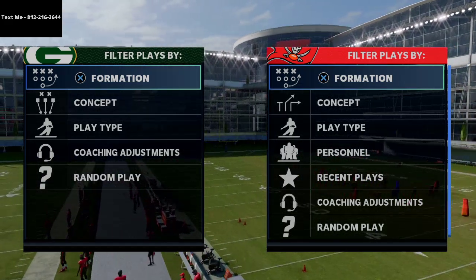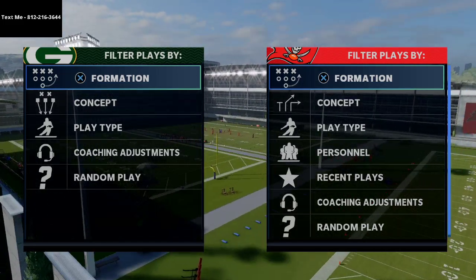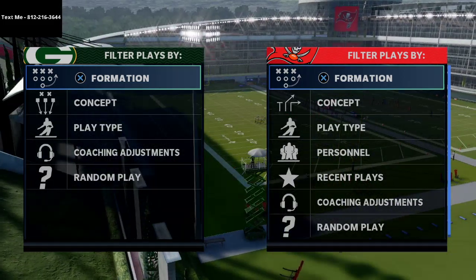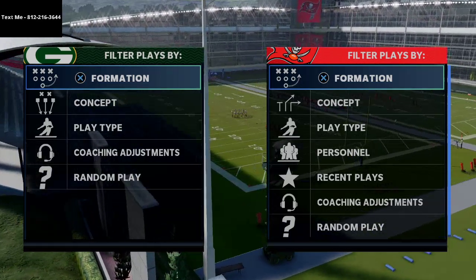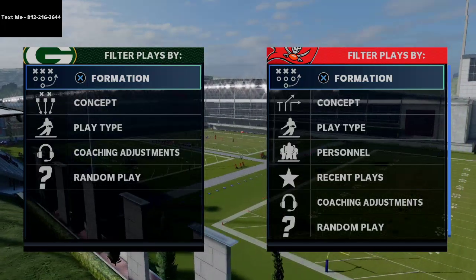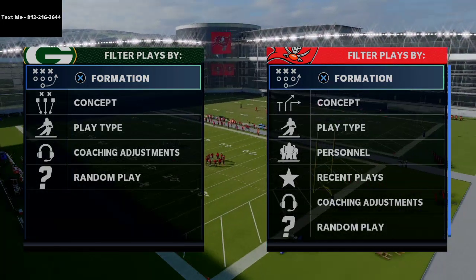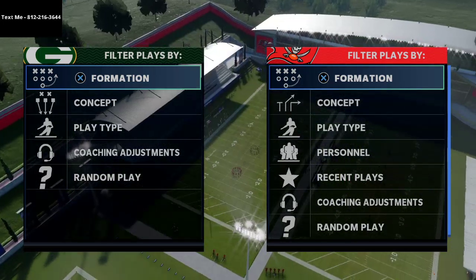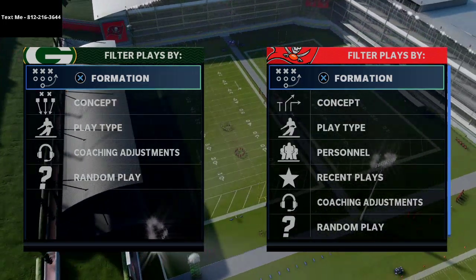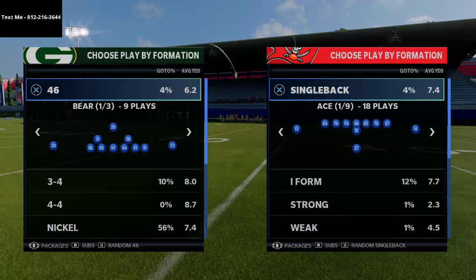I've been running far tight slot, and I'm actually going to be releasing that in my text message membership this week. When you run under center, one of the things you're going to face — especially against top hundred players and in weekend league — is a lot of user rushing from the nickel 335 wide formation, a lot of heavy blitzing. I wanted to go over some easy ways to pick up the user rush in the far tight slot, which is my preferred way to run the west coast.